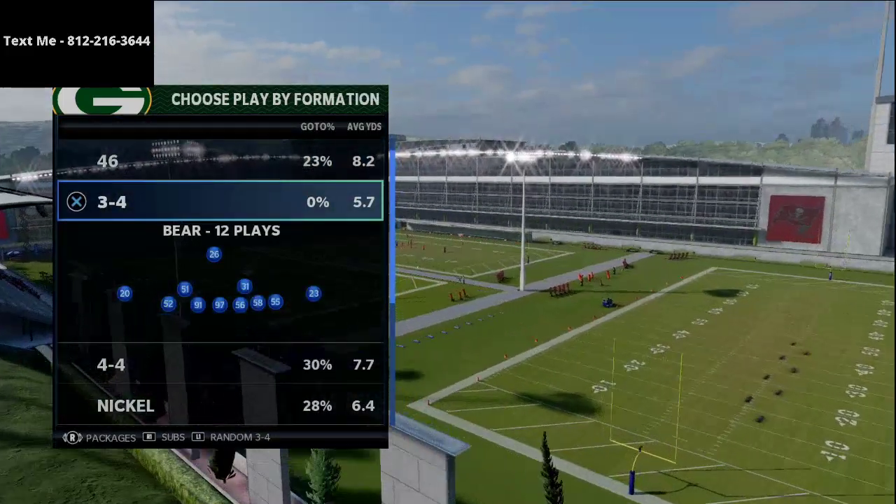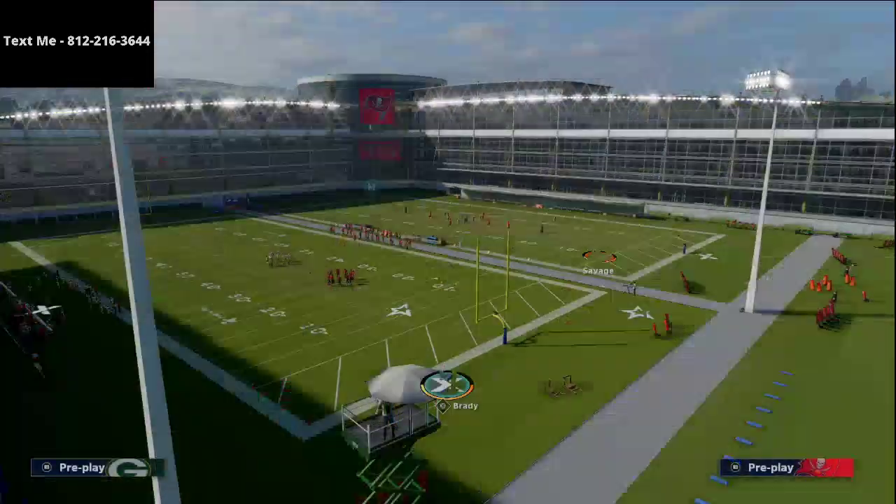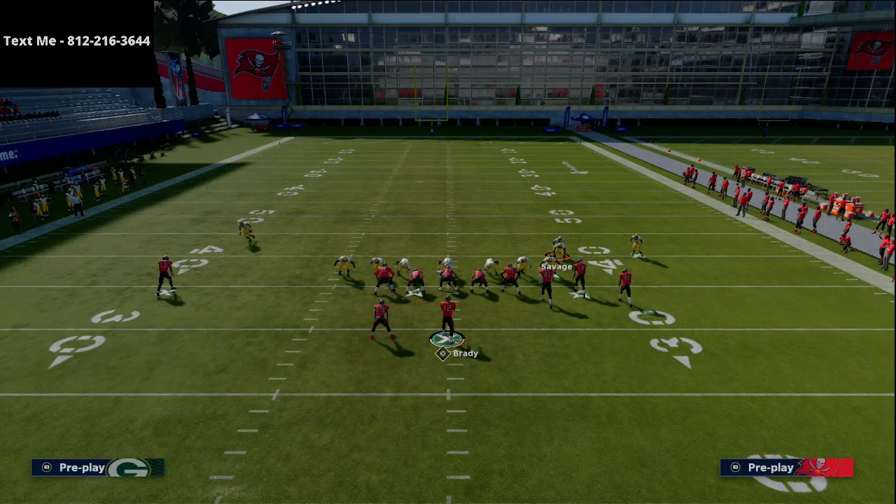Today we're showing one of my favorite blitzes in the game. It comes out of the 3-4 Bear formation and the play is Pinch Buck O. This is really good against Gun Bunch as well as other formations because it gets in against max protect.